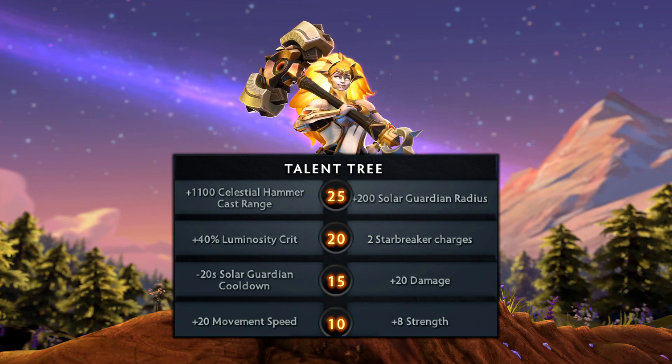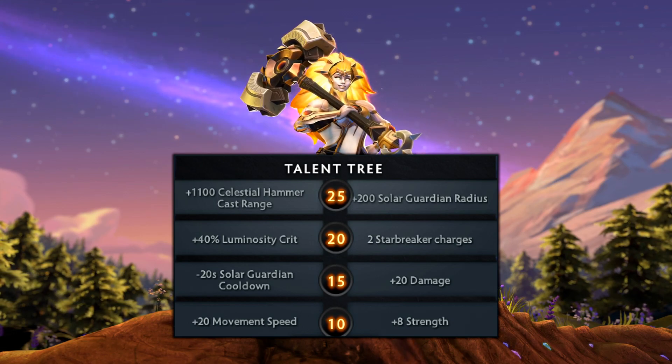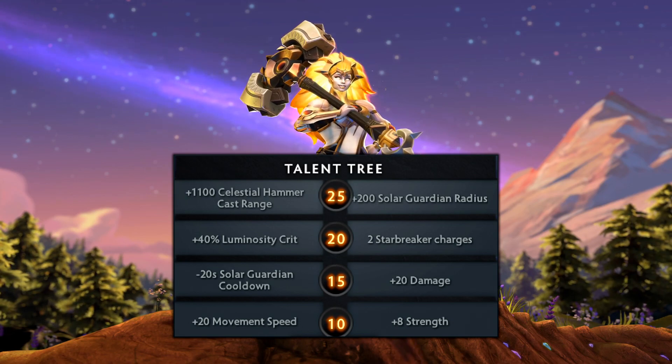At 20, there's 40% Luminosity crit, which increases that from 1.8 to 2.2 crit, or 2 Starbreaker charges. And at level 25, there's a choice between 1,100 Celestial Hammer cast range, which bumps that up from 1,300 to a ridiculous 2,400, or plus 200 Solar Guardian radius, which increases that from 400 to 600.